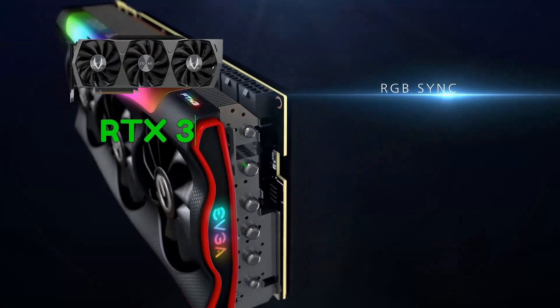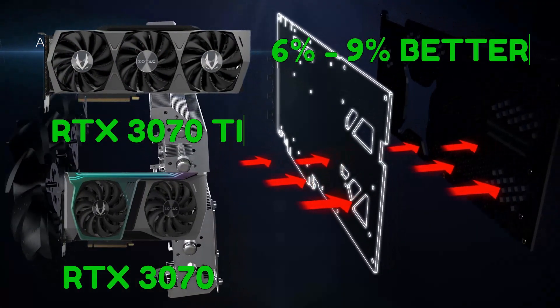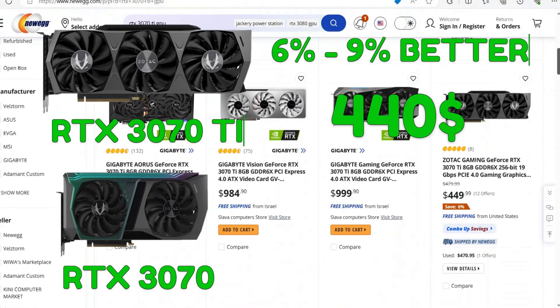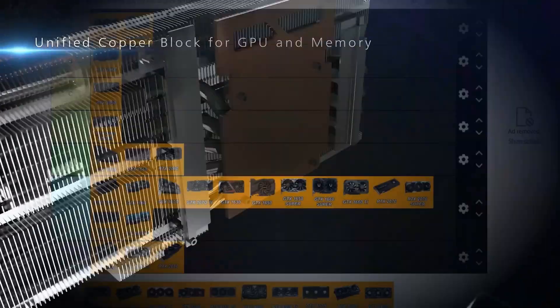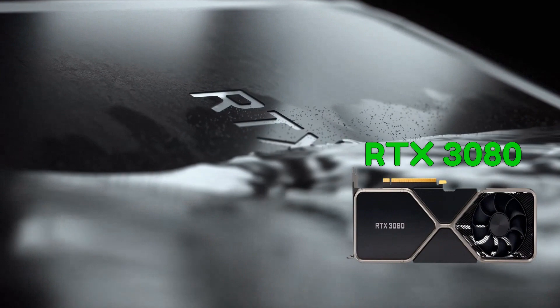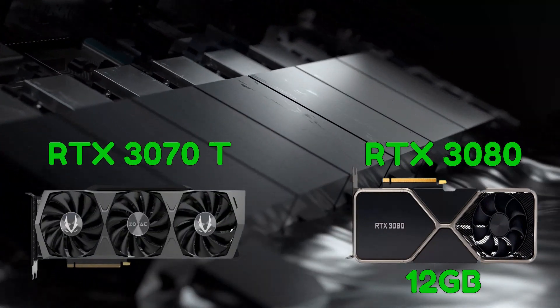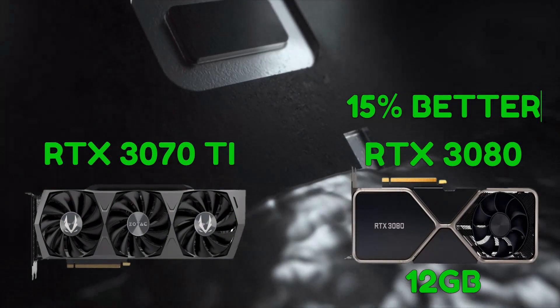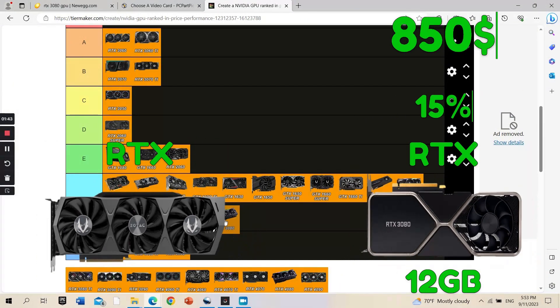With a similar story for the RTX 3070 Ti, which is only 6 to 9% better than the non-Ti version and $70 more expensive. You might like these cards because they are faster, but I didn't like either of them that much — B tier for me, just because they are somewhat reasonably priced for the performance. When it comes to the RTX 3080, it has 12GB of RAM and it's up to 15% better than the RTX 3070 Ti, but it's around $850 — F tier.